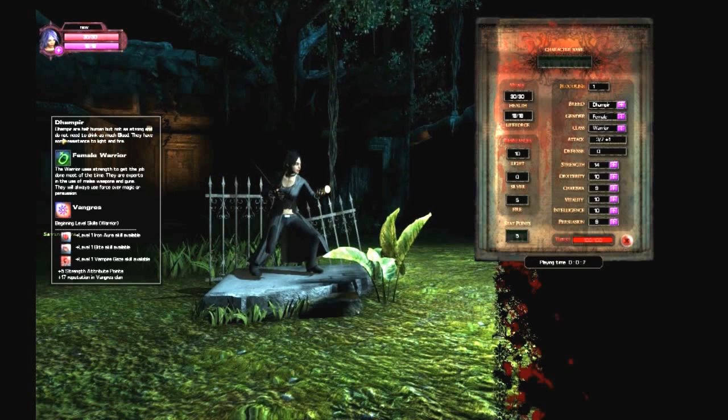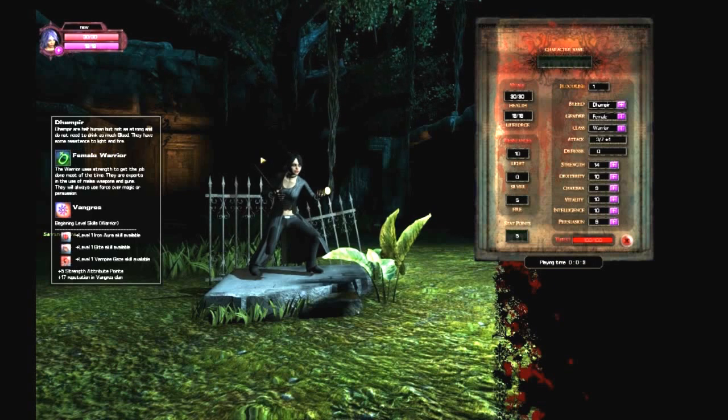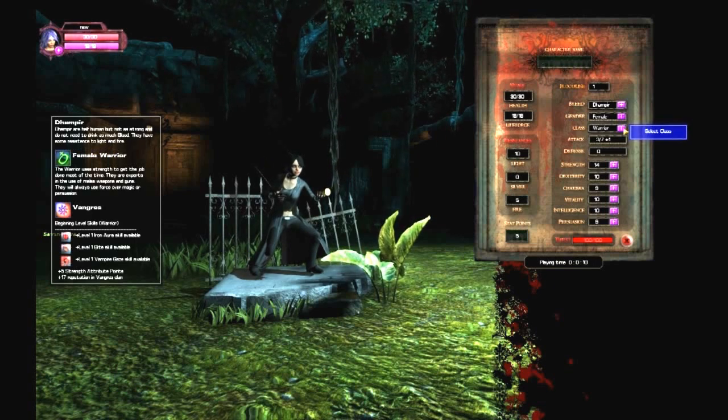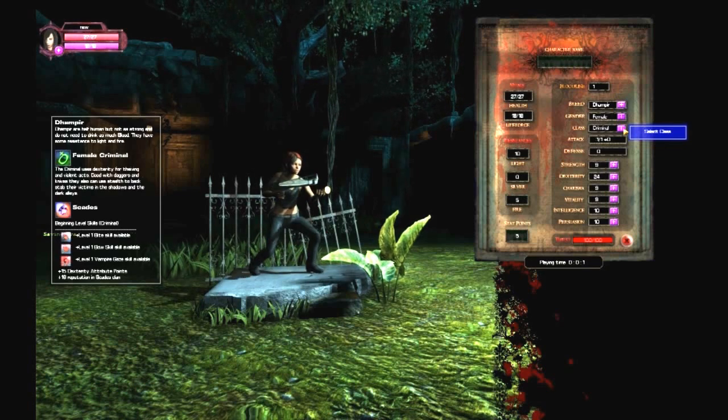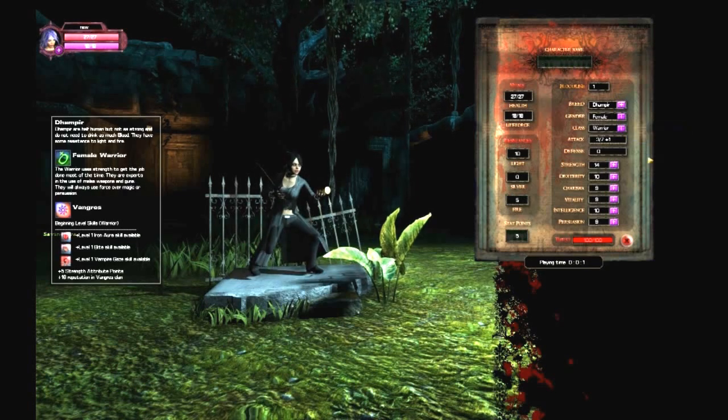Not as strong, but you do not need to drink blood as much, and they have some resistance to light and fire. Let's go with that. Now we can choose between three classes: the warrior, the witch, and the criminal. I'll go ahead and go with the warrior.